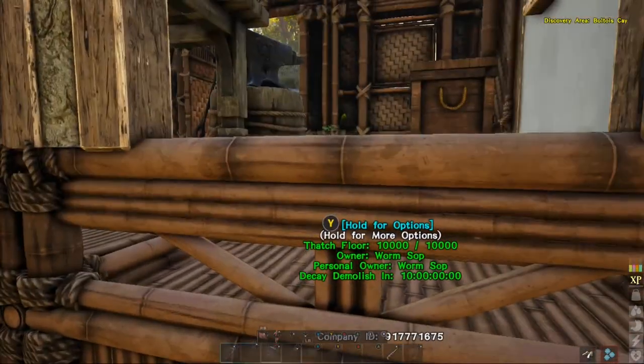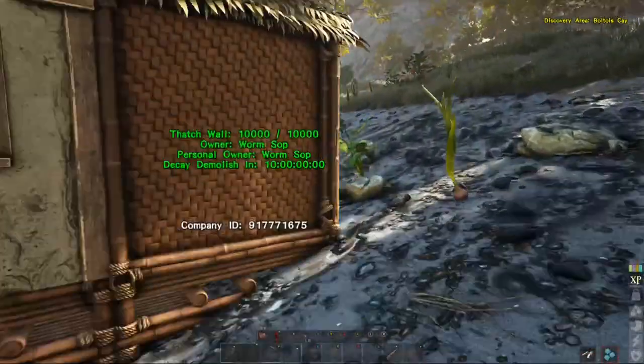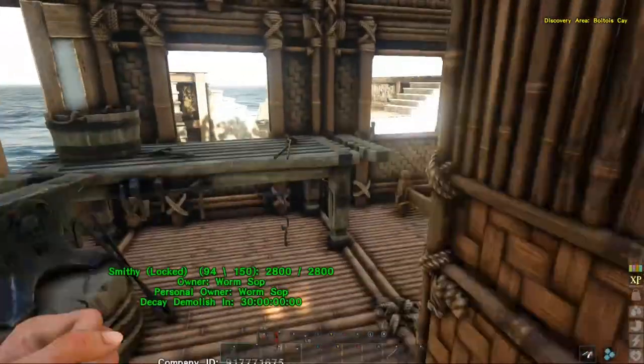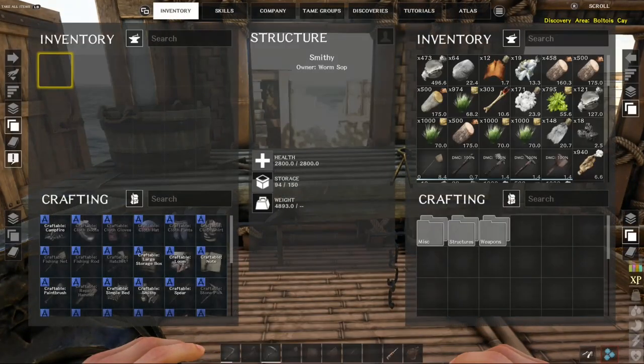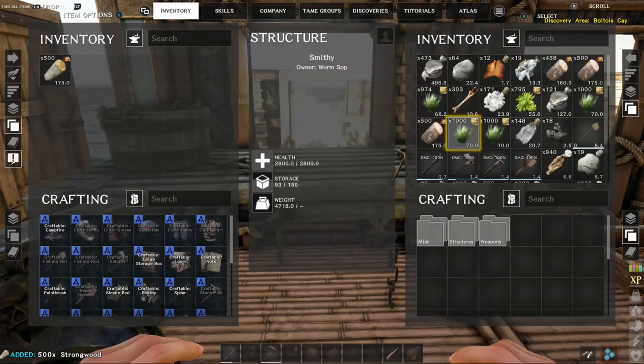I think we've got all that. Can't get back in — a bit of a bad design there, we'll fix that up later. Pretty certain we should have the wood and the thatch.